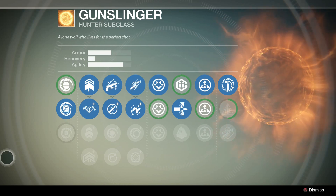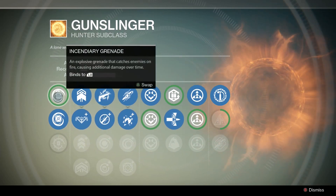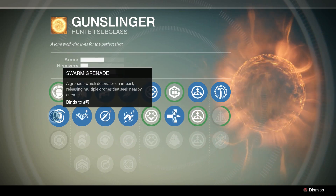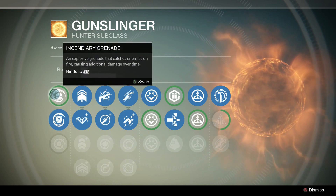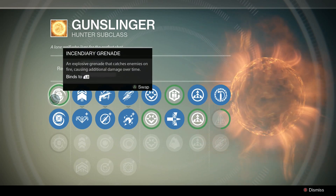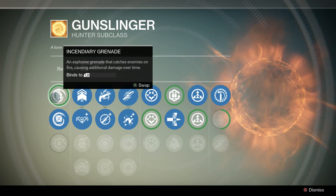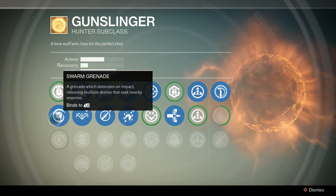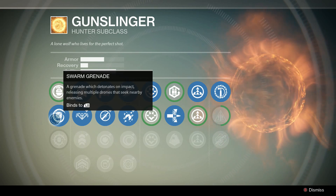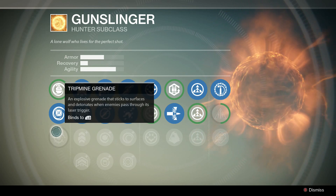For the grenade, I personally like the storm grenade because you just throw it and it'll attack enemies — you don't have to be too accurate with it. With the Blade Dancer class you have to be a lot more accurate with grenades, especially sticky ones. The storm grenade is definitely better, and it will burn enemies so you can do additional damage, allowing you to hide while they burn to death.